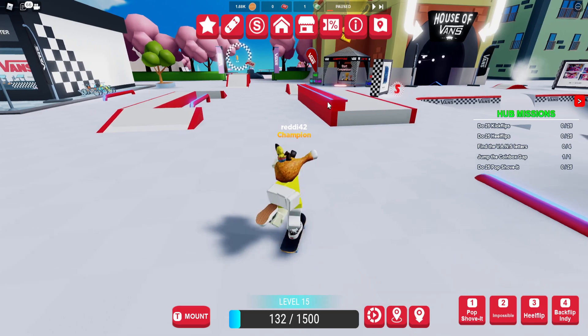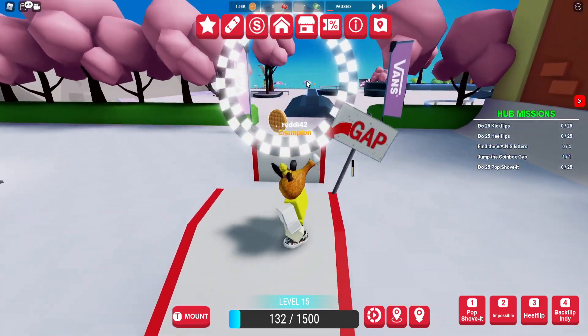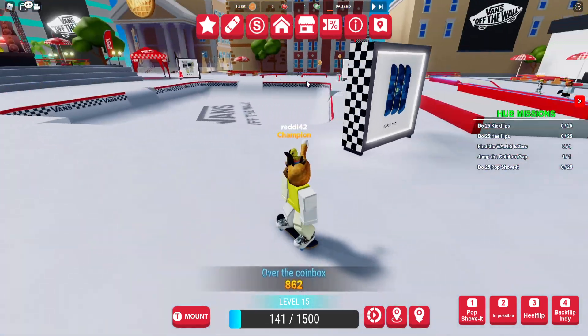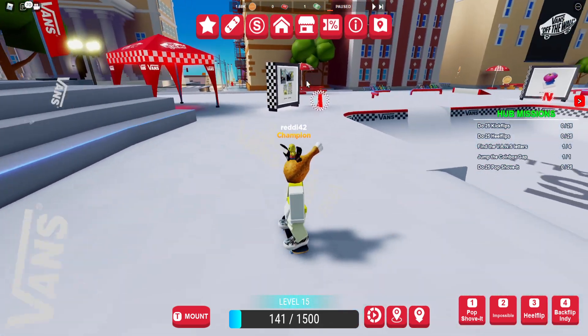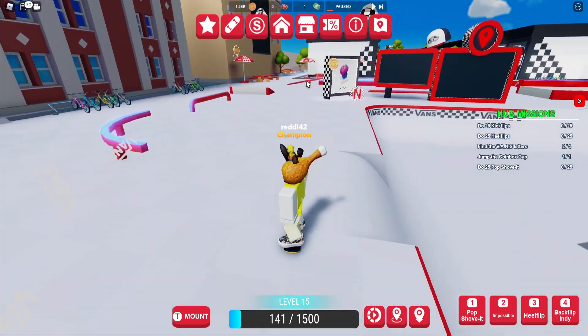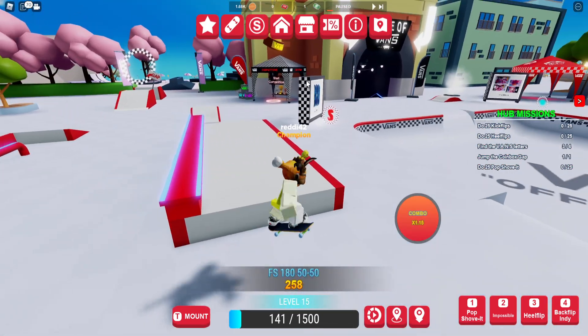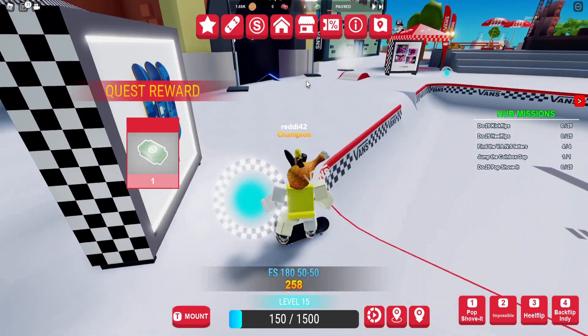There's also a scavenger hunt. We're gonna do that real quick - there's one that's a jump the coin box gap, which is this one over here. Here's the gap, so we'll do it like this - that's the coin box. Then the scavenger hunt letters are just laid out in a circle, pretty easy.